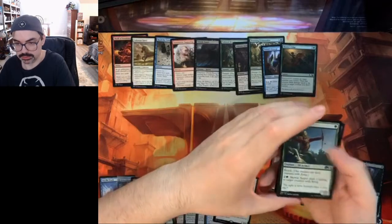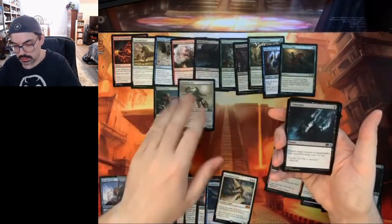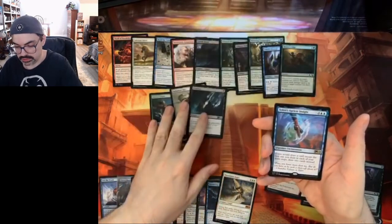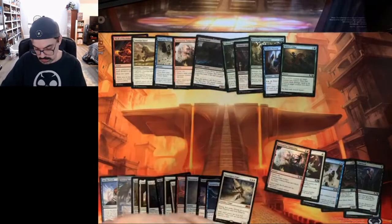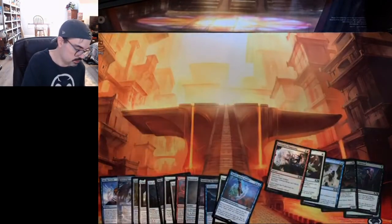Pack nine: Skyway Sniper, Palladium Myr, Eliminate — good to get multiple copies of — and our rare is Teferi's Ageless Insight again, plus a Saproling token. That makes four of the rares I've already opened in the pre-release pack appearing again.